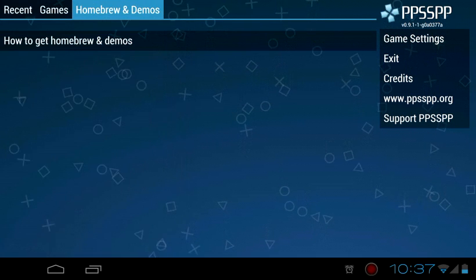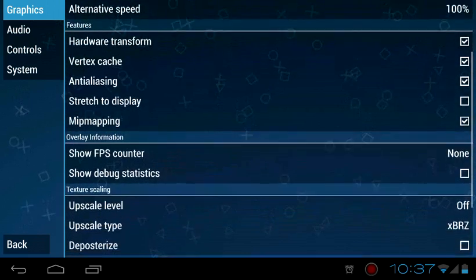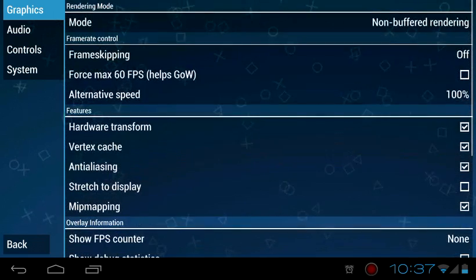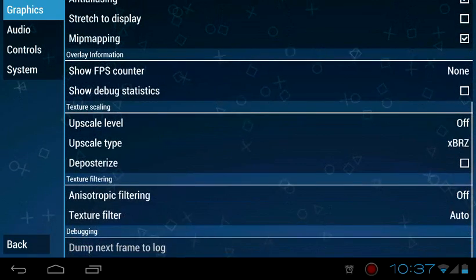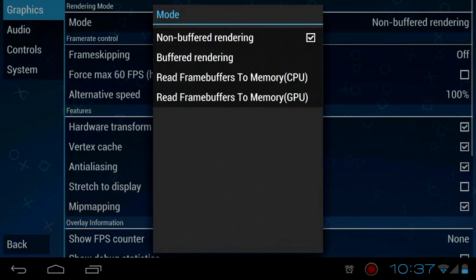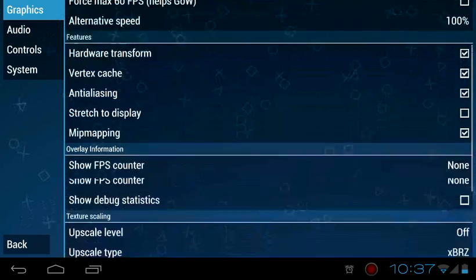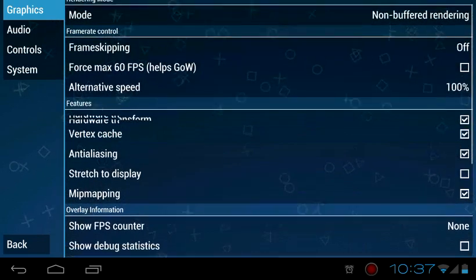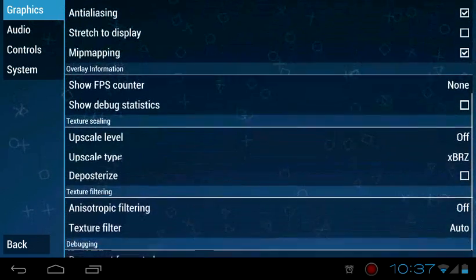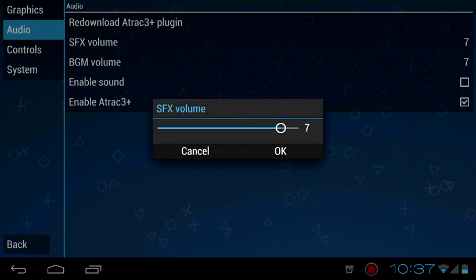Let's check out the game settings — they've added more settings and more options to make things work properly. They've also added frame skipping, force max clock, hardware transform, and more.